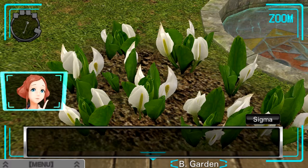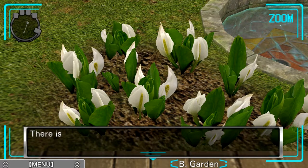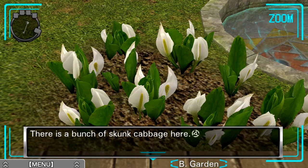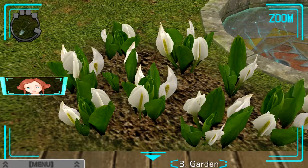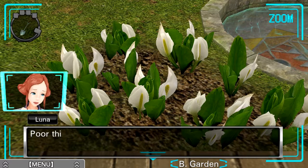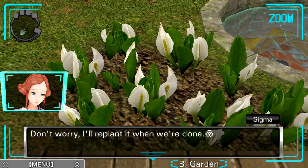A white flower with green leaves — it's a skunk cabbage. The white flower part is actually a leaf. Oh really? That's neat. There's a bunch of skunk cabbage here. I have to switch my tool to the shovel! I need to play Shovel Knight — I really like platformers. I like Mega Man and stuff. It's shocking I haven't played it yet. You're gonna dig up the skunk cabbage? Poor thing, it's never done anything to you. Don't worry, I'll replant it when we're done.